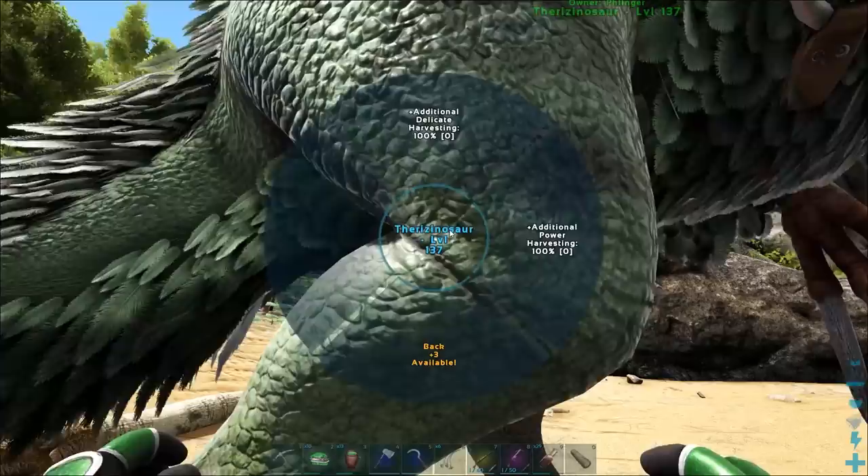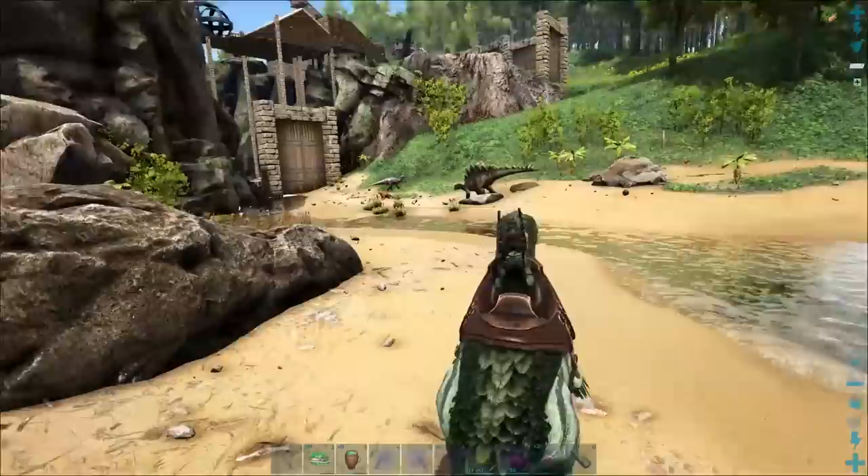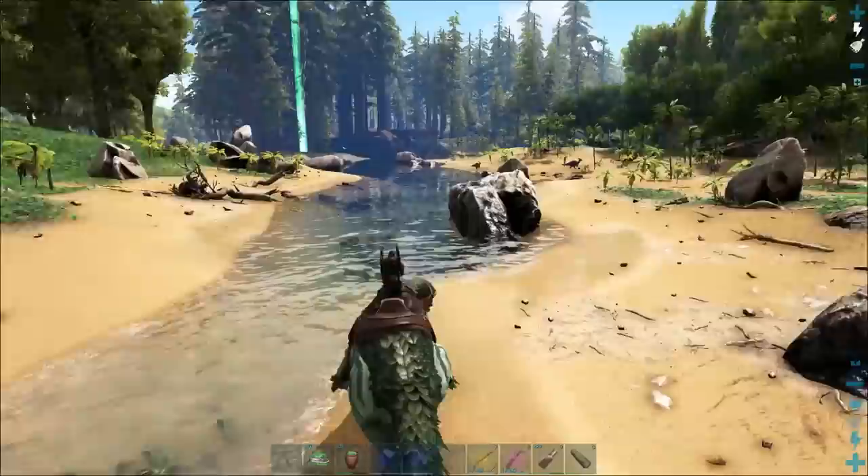We can pump into delicate harvesting here. Because usually when I use these guys for harvesting, it's going to be for fiber — they're just the fastest ones to gather fiber. Now instead of just 100% fiber, we're going to get an additional 2.5%. It doesn't seem like it's going to be that much, but it really, really does add up.